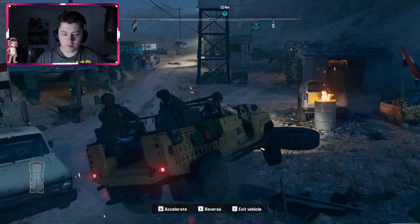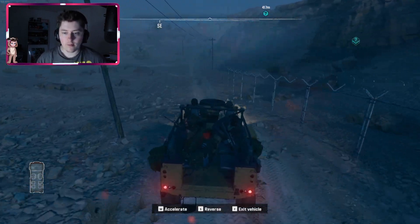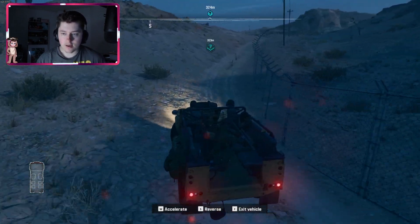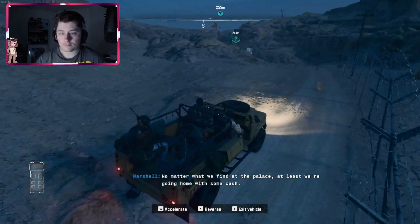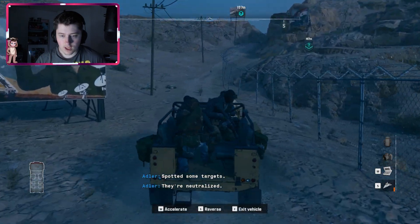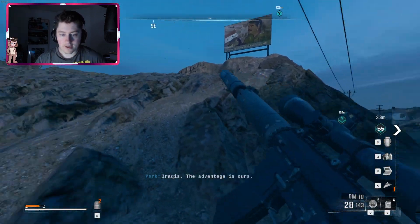It looks like there's probably going to be increased security here at this last one, because it's the last one out of the three we need to destroy — they've probably got wind of what we're doing by now. The next point is over here; we don't know what it is, could be an encampment or anything. Get wrecked — holy shit! Okay, now this IS an encampment.